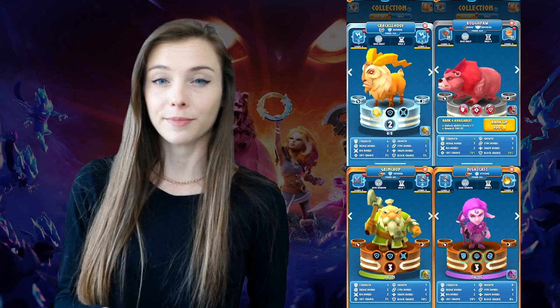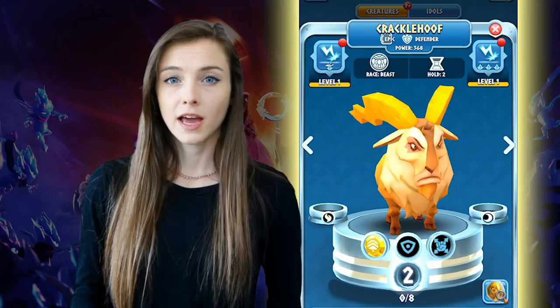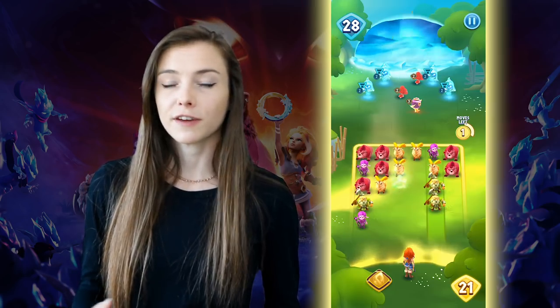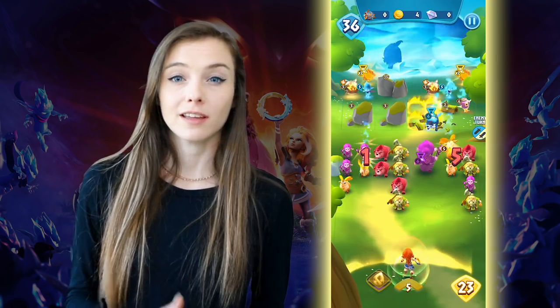Now that you guys know some of the basics of the game, let's jump into a battle so you can see the game in action. This is the lineup I'm going to use: the Rough Paw will provide support and boost nearby creatures; the Crackle Hoof will strike enemies with lightning when combined; the Grim Chop is a defender who can use his shield to strike enemies when combined; and my Knight Cast is my attacker with a powerful combination ability that sets the ground on fire. I'm going to end this video by showing you a full game so you can really see how it plays out.